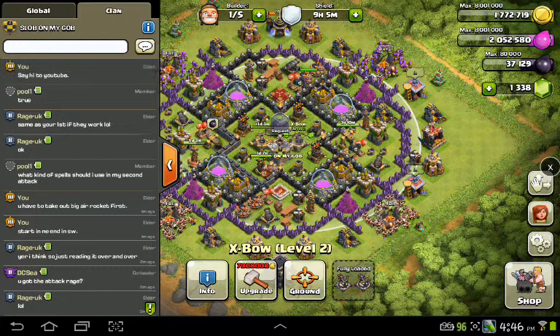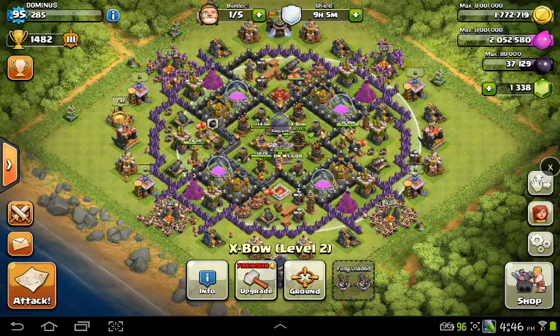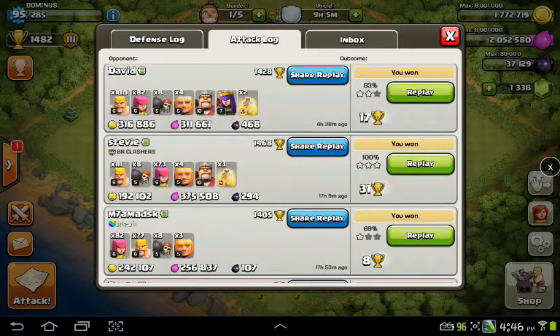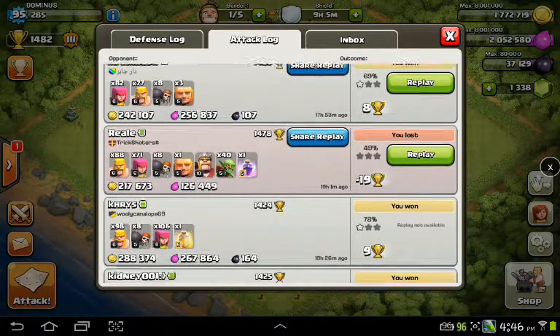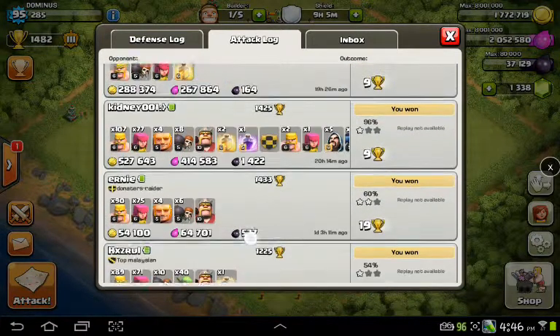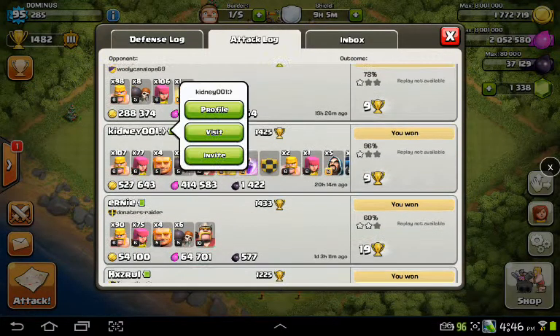With that, we're gonna go ahead and show you this attack right now. Money's pretty good over here at 1482. I like to stay between about 1150 and 1400, but as money starts to dry out I tend to push up kind of high. As you can see I'm literally just raking in loot. I wish I had shared this replay right here with you guys — it was massive loot.